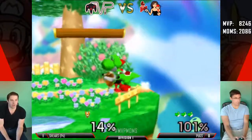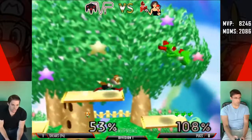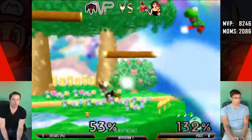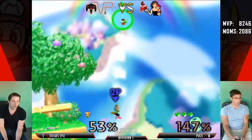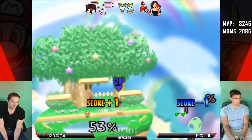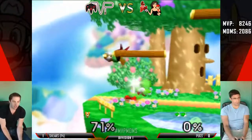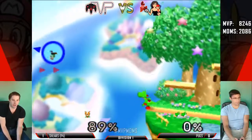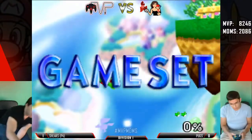Shears looking real good right now. He probably would have had to do another forward tilt after that forward tilt — he had the right option. Let's see if Pugs can bring this back. Invincibility, I'm telling you — games are won and lost through invincibility.